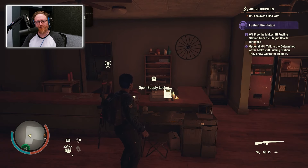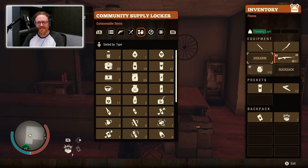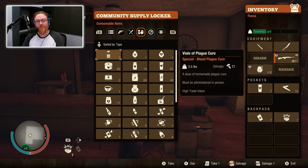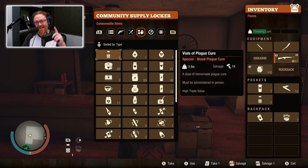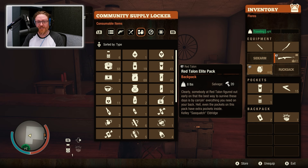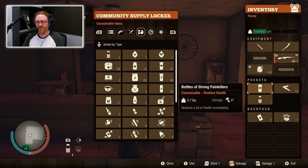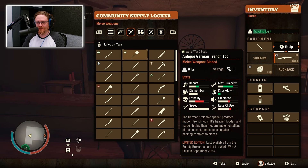I kind of forgot that we had just recruited Flores as a legacy character. She's such an old legacy character she didn't even have a sidearm equipped — she's from before sidearms existed in the game. But one thing she did have was a bunch of plague cure, which is probably going to save my life. I've been really struggling to keep enough plague cure on hand for all of my characters.